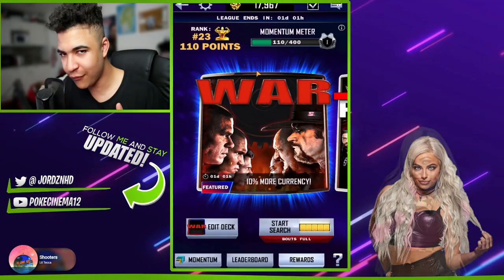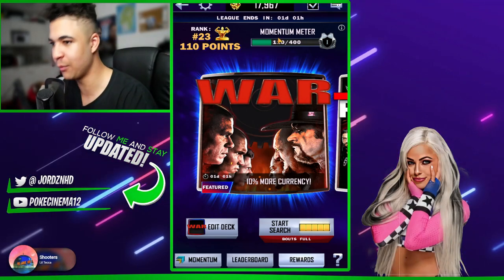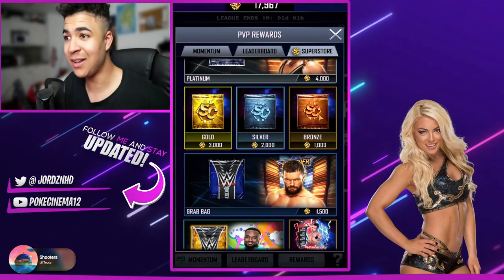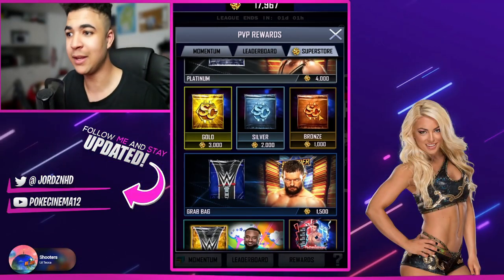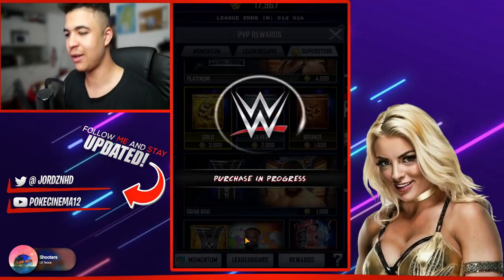Best way to use them, if I was using them properly — picks, draft board, you guys know the shebang with that. But what we are going to do today, we're going to be opening 17 bronze packs and see what we can get, and see if we can actually grab ourselves a SummerSlam 21 out of 17. Let's get right into the packs.